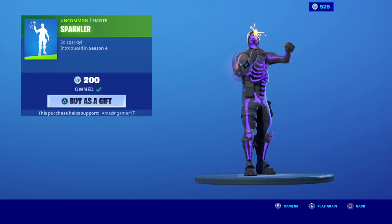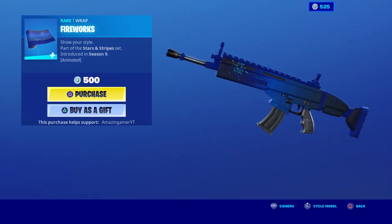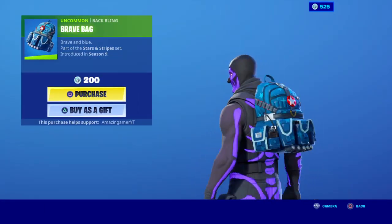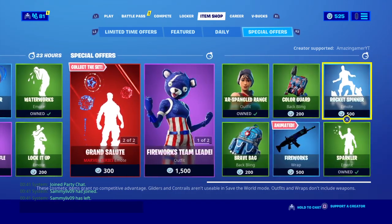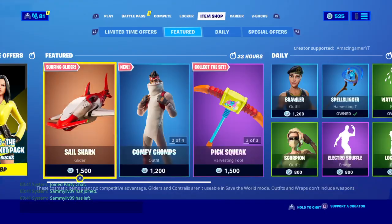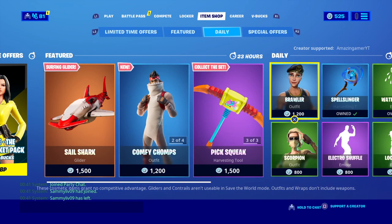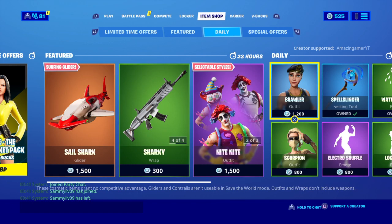Sparkle is in the shop tonight as well. It's basically most of the stuff from yesterday's shop — Fireworks still here, looking cool. And Brave Bag is still in the shop. So if you're going to be buying any of the new skins, like the shark skins, be sure to use code AMAZINGGAME on YT — that will support me very much. Thank you for watching tonight's item shop showcase, and I'll see you all in tomorrow's stream. Subscribe and turn notifications on. Goodbye!